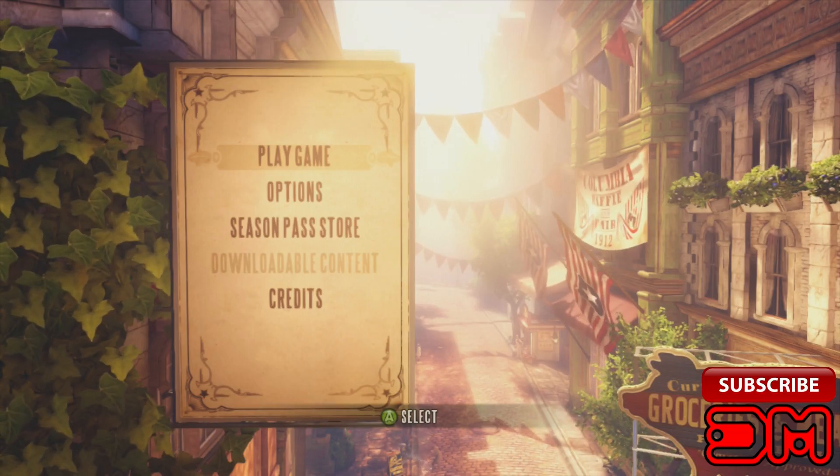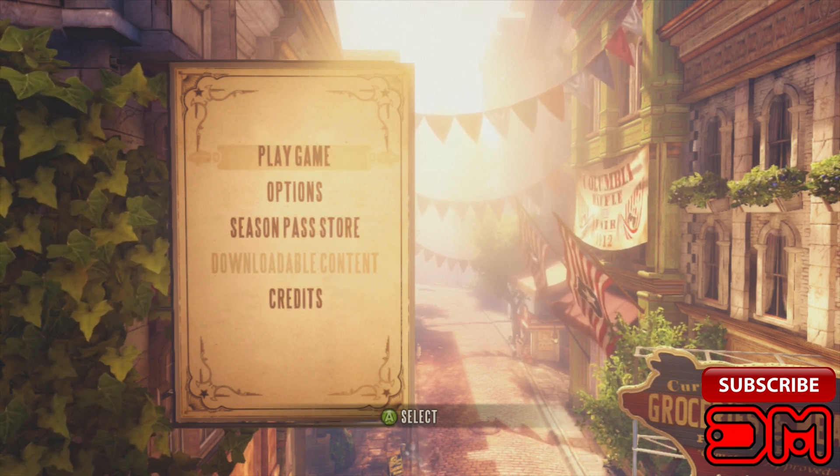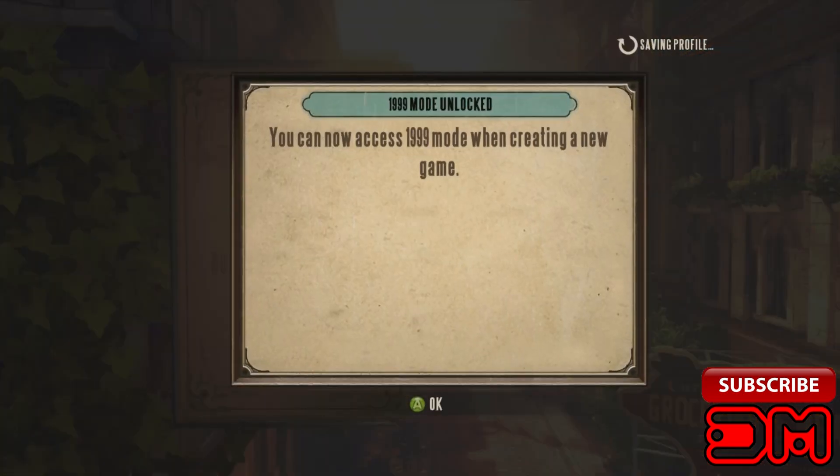What's up everybody, Deathmule here. Today I'm going to show you how to get the game mode 1999. This pays homage to the NES game Contra. At the main menu, press up, up, down, down, left, right, left, right, B, A, Start. A message will show up telling you that you can play the 1999 game mode now.